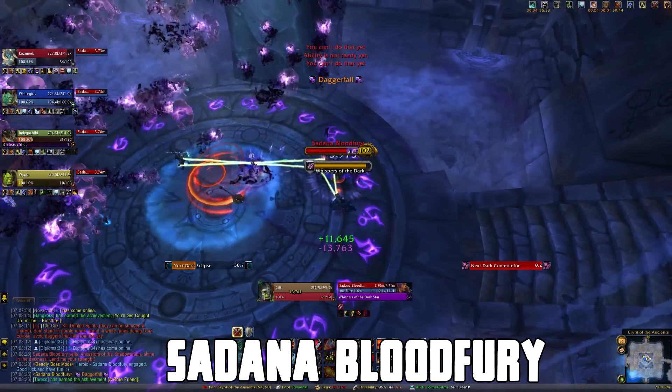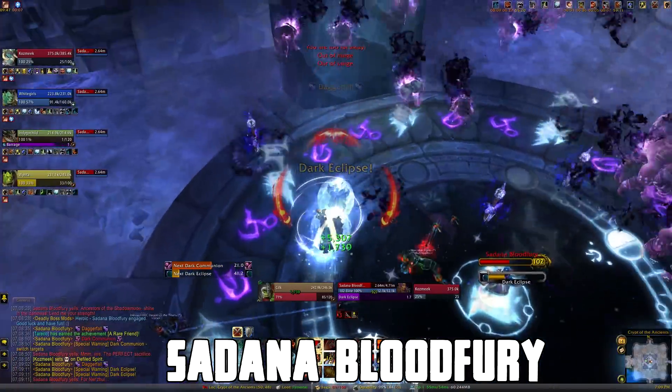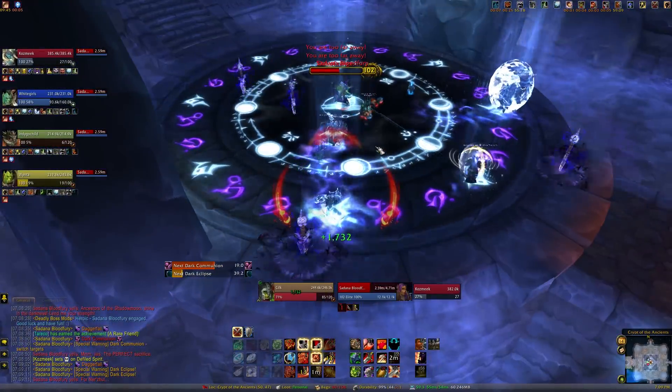For the first boss, you want to make sure not to stand in the purple runes around the room. During Dark Eclipse, some of these runes turn white — you want to make sure to stand in those.